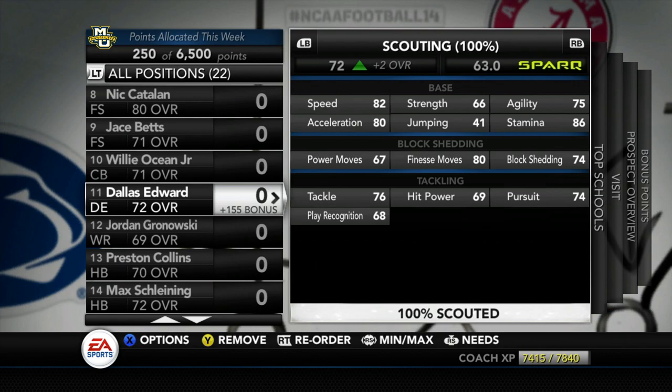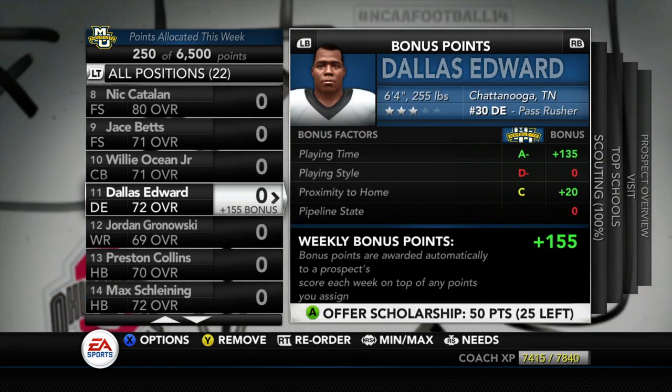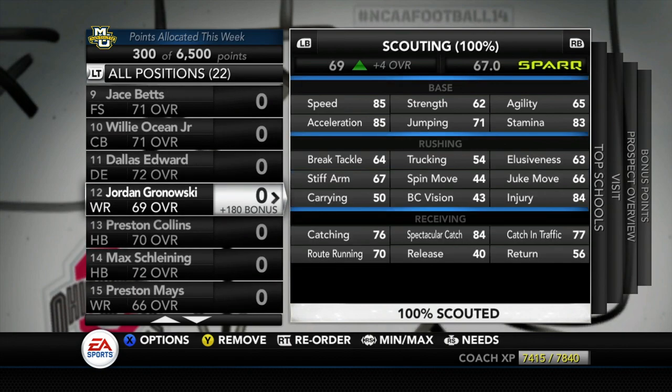Dallas Edward is a guy we need to look to for the future after Todd Williams and Hunter Greggs. He's a 6'4", 255 lb defensive end out of Chattanooga, Tennessee. He's got 82 speed and he needs to work on his block shed a little bit. Tackling is at 76 — I want a little higher for a defensive end, but he's still a guy to watch.